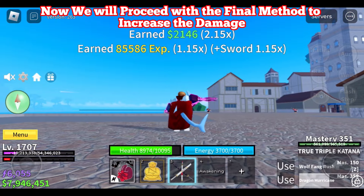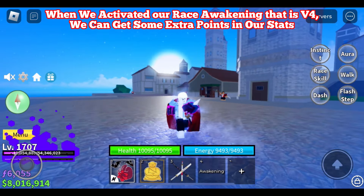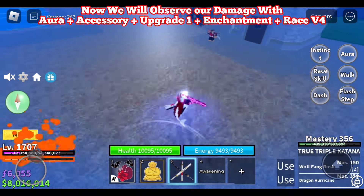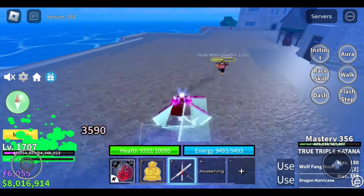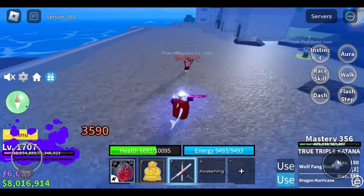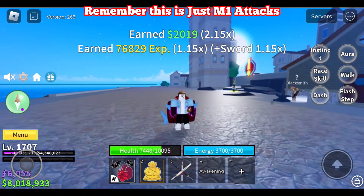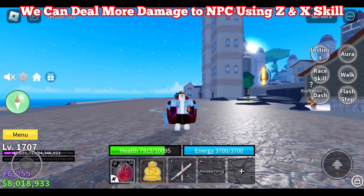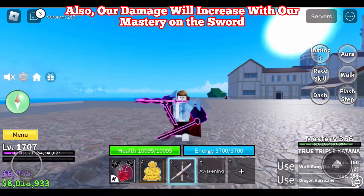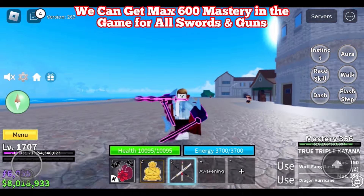Now we will proceed with the final method to increase damage — activating your awakening. When we activate our race awakening, that is V4, we can get some extra points in our stats. Now we will observe our damage with aura plus accessory plus upgrade 1 plus enchantment plus race V4. We get 3,590 damage. Remember, this is just M1 attacks. We can deal more damage to NPCs using Z and X skills. We can use this process for all swords and guns in the game. Our damage will also increase with our mastery on the sword. We can get max 600 mastery in the game for all swords and guns.